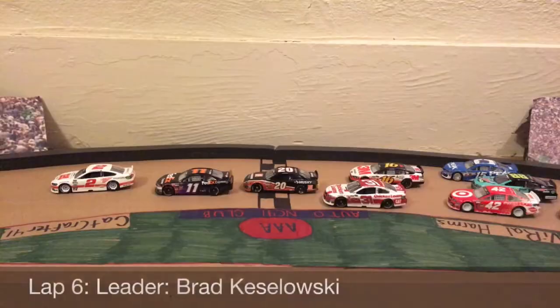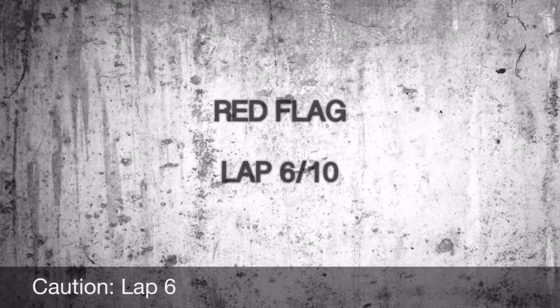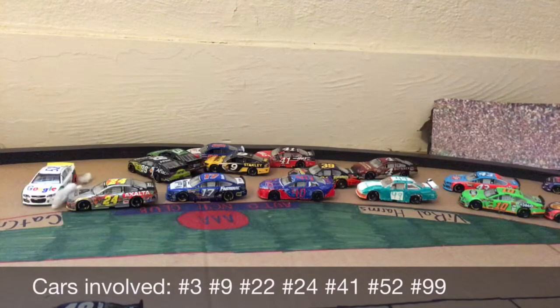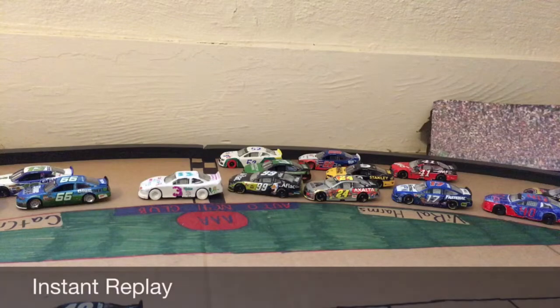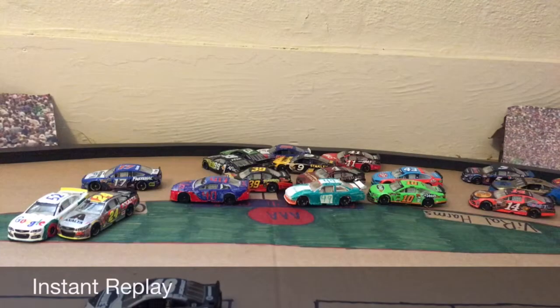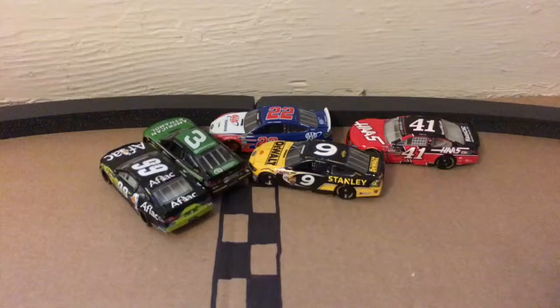We have a big wreck, red flag here on lap 6! Looks like Gordon got into Edwards, and that was just a big roadblock because Edwards and Dylan both slid up and caught three more cars. That's a seven-car wreck — it's huge, it's our biggest wreck yet here in the Nascrafter Cup Series. You can see all the cars involved; we have some repeat wreckers not having a good start to this season.